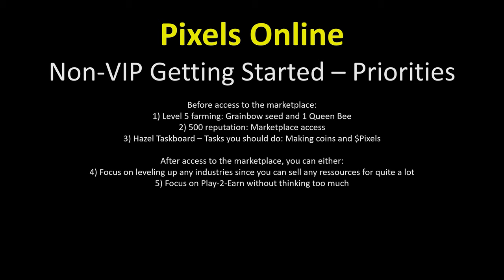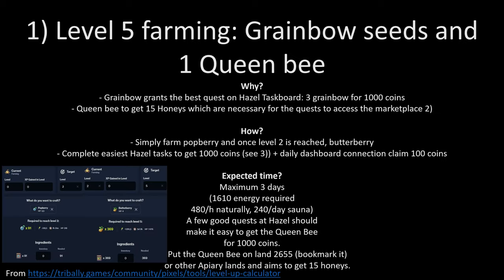The fifth point is to just focus on play-to-earn: you do one industry and that's it. You sell everything you produce every day and you buy everything you need for the Azel task board. So first, let's look at level 5 farming, the coinbow, and having a queen bee.